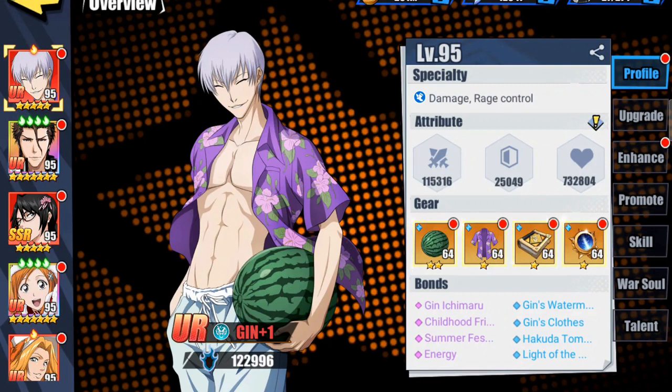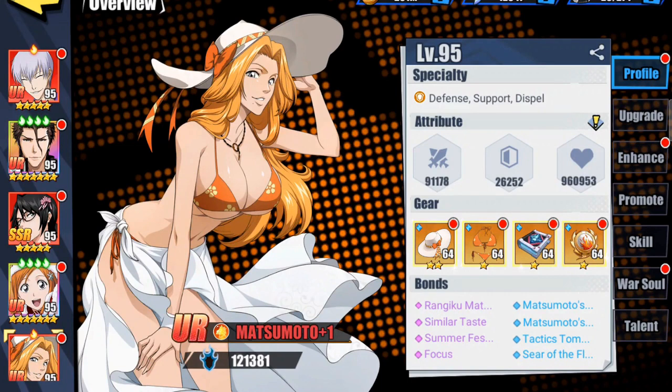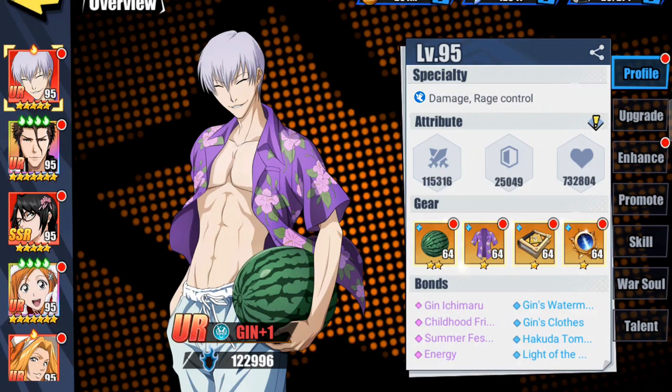At level 95, UR Geen is sitting at 122,996 and Matsumoto is sitting at 121,381 — so they're incredibly close. If you look at Geen, he's a damage and rage control character. I set them up like I normally do.